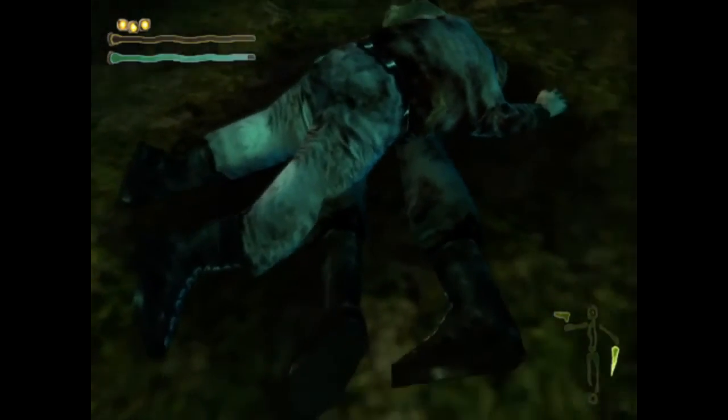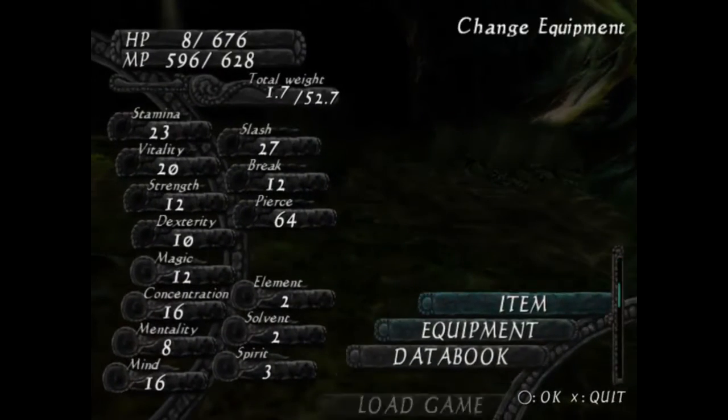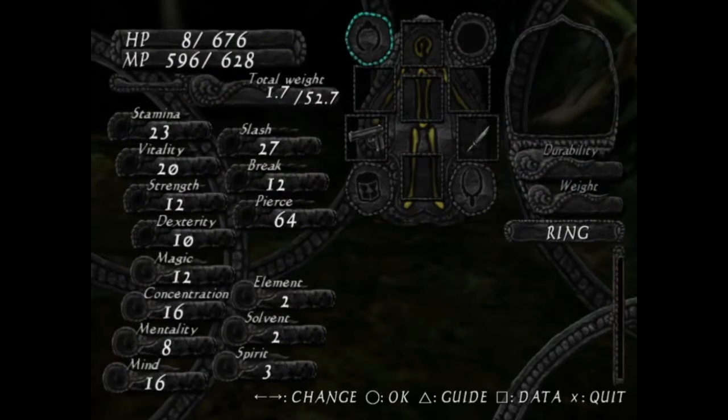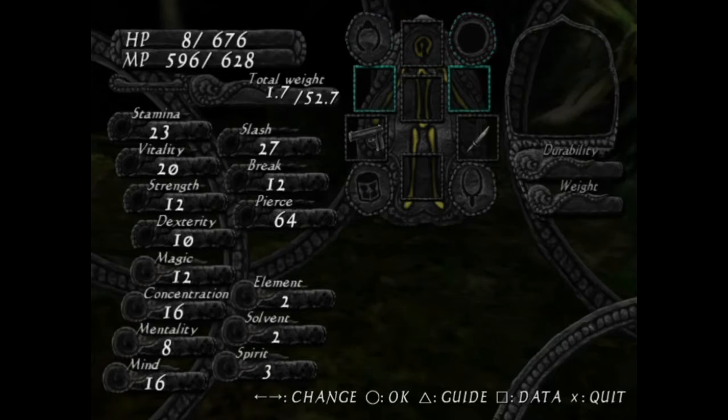How do you do magic? Magic is the square button. The ring you have equipped is your magic — whatever's tied to your ring is what comes out when you press square. That's a little different. And you've got a bracelet slot and an amulet slot too.